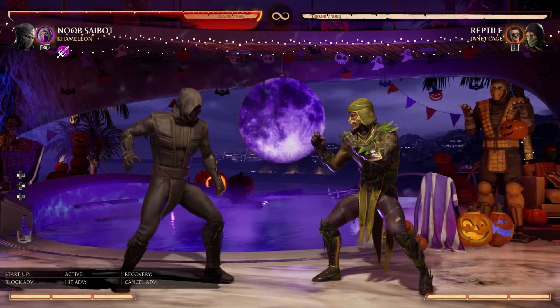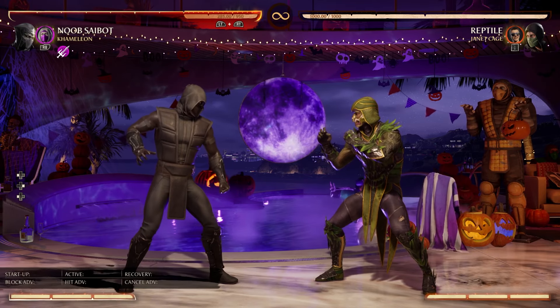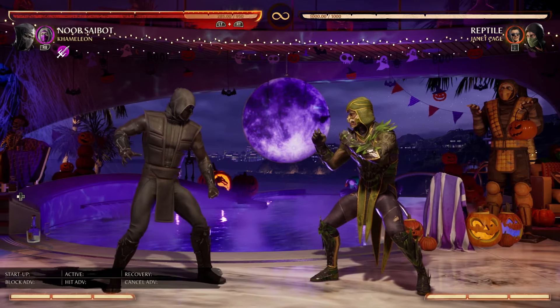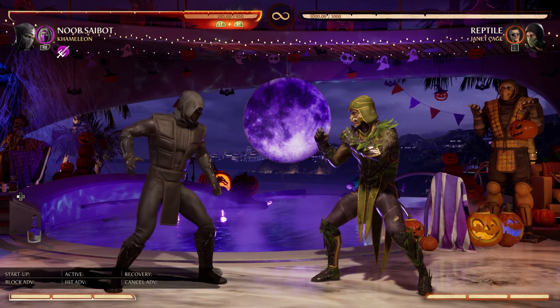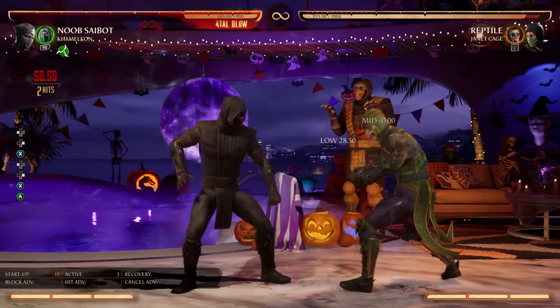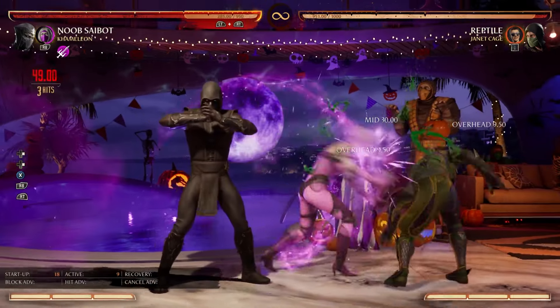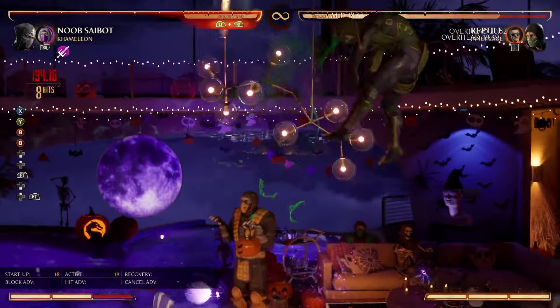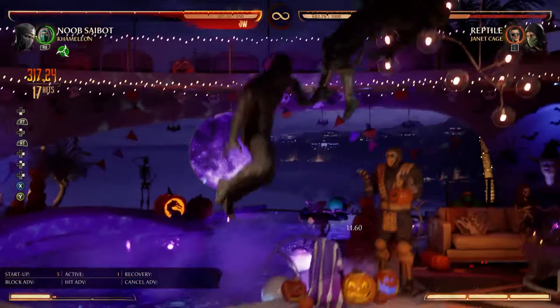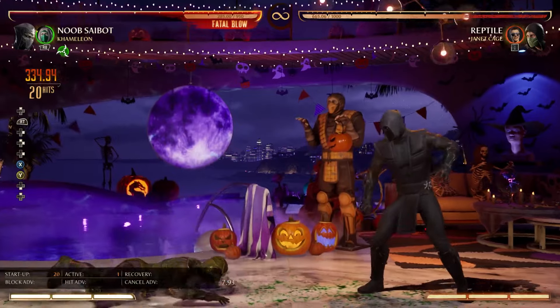This completely gets rid of Noob Saibot's bad armor and turns it into a way better tool on wakeup because now they have to guess or they're getting comboed. You can also use it as a mixup tool. Noob Saibot's best mid forward 1 ends in a low if you go forward 1-3; now you can go forward 1 into Chameleon ball roll for an overhead/low mixup that full combos on both picks. You do have to be careful that the overhead is unsafe, so you don't want to be too crazy with it.